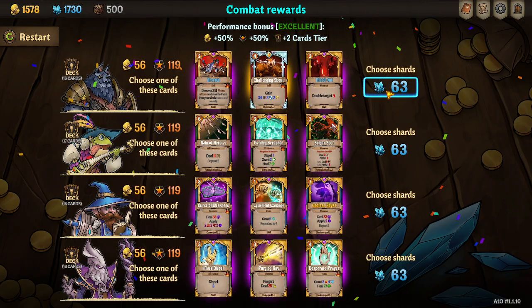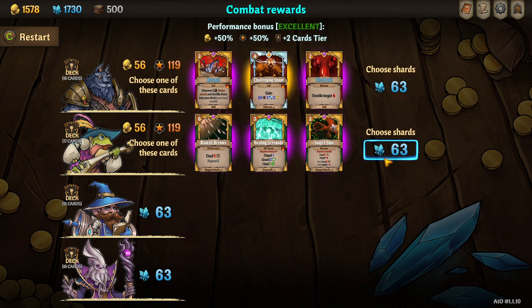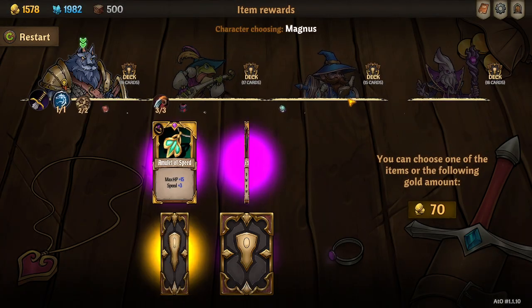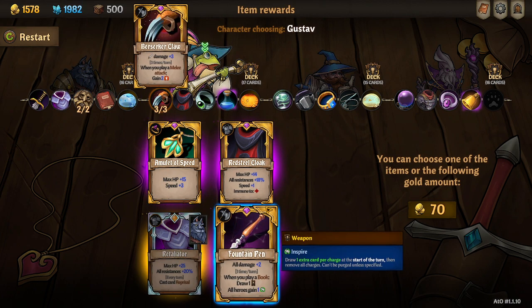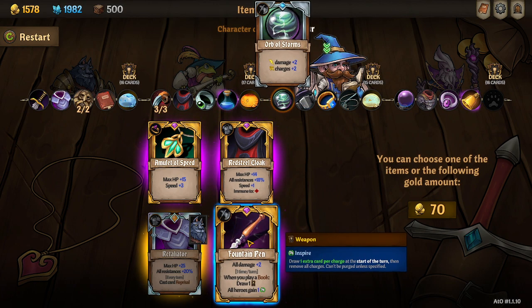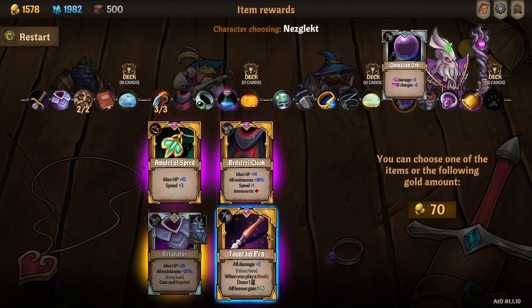There we go. Go ahead and pass, pass. Ring of arrows is kind of tempting but we got never ending story — pass, pass. Oh, retaliator — we can play that on Magnus. Fountain pen — fountain pen, all heroes gain inspire is kind of great.